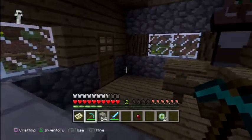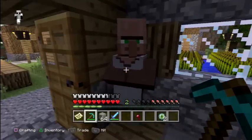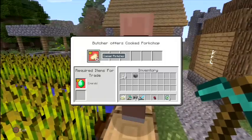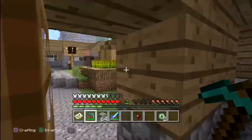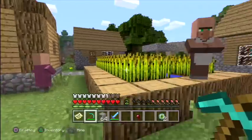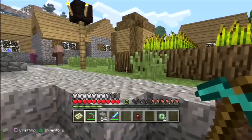There's a villager who'll give you emeralds for coal, and back in the original town there's a gentleman who gives you emeralds for paper — that's not too bad because sugarcane grows very fast and you can make paper from it. There's actually a second cleric here as well — there seem to be quite a few in this town, maybe three.